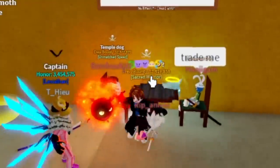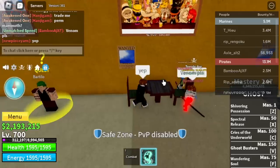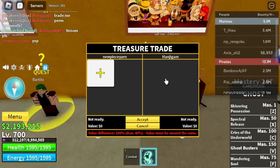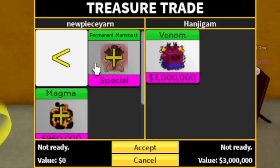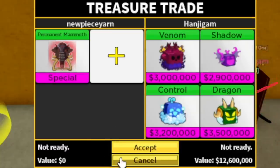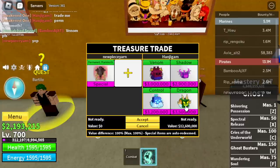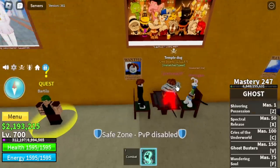Our second trader is Hanjigam. He is trading a venom, 3 million, shadow, control, and dragon. Wow, dragon! I asked this trader if he has a leopard — remove all the first three, just one dragon if he doesn't have one. Really sad. But please comment in the comment section if this trade is a win. If ever it is a win, I am going for a leopard.